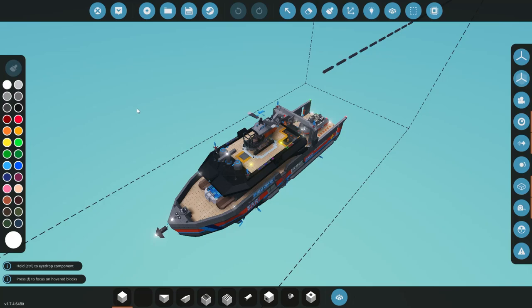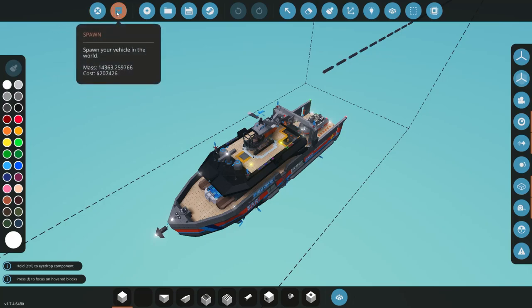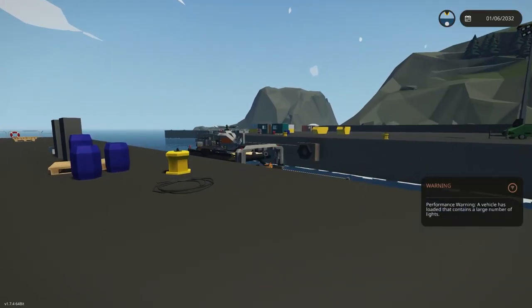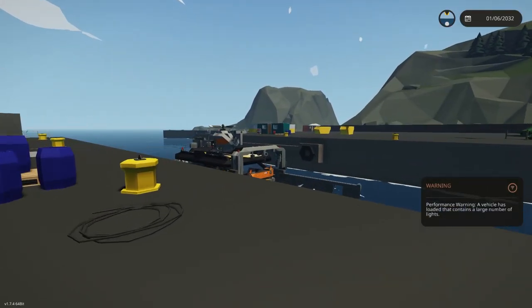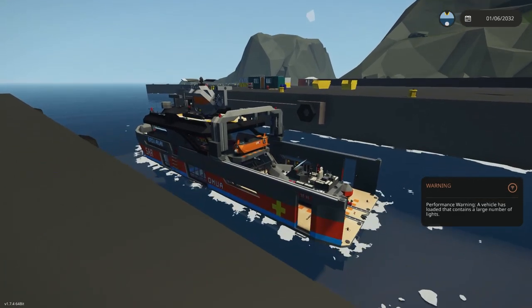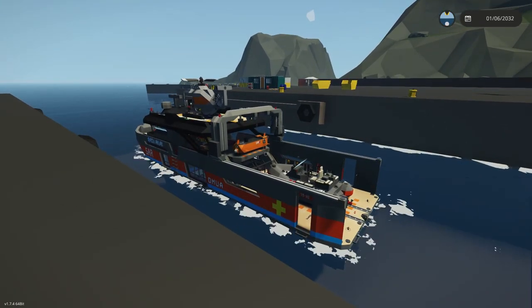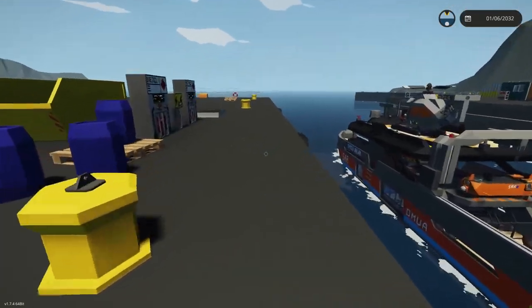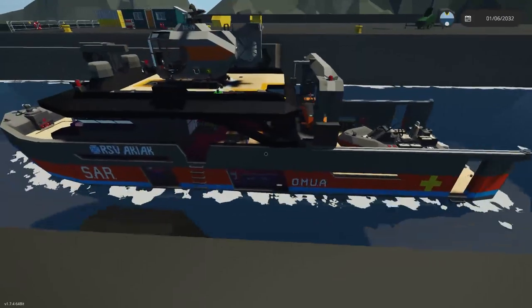Here we are in the workbench, and when we click on spawn you see these little warning messages pop up on the side — warning this vehicle has a large number of lights, sometimes it says a large number of displays or a large number of physics bodies. We're going to get into those later. Those are relatively new warnings but we will optimize our creation based on that.